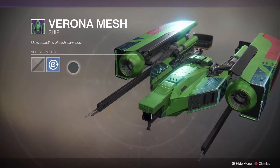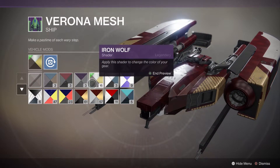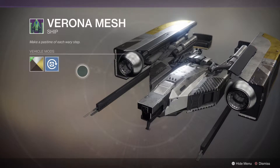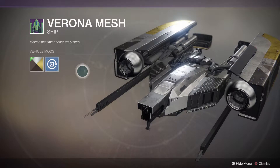We have the Verona Mesh — it is a green ship, but you can change it with different shaders as I'm going to do right now, as I always do in every video. It's not a bad ship. There are ships very similar to this you can get from the factions and also from bright engrams, so they're not uncommon but they're harder to find than other ships.